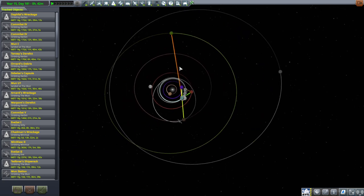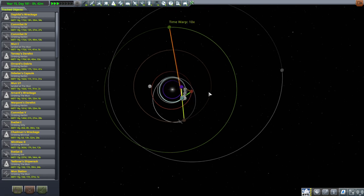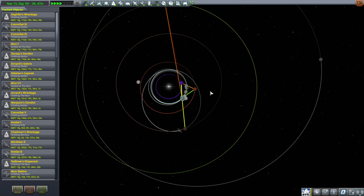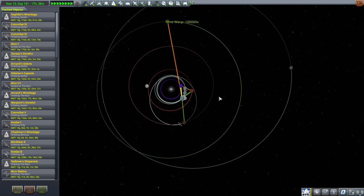We are closest to a Jool transfer window so I've just time-warped to that. We're somewhat past the Duna transfer window - that's our major other option. We've got a lot of Ike contracts and some other stuff to do, but Eve would have to be behind us, so it's a ways away. Just time warping.